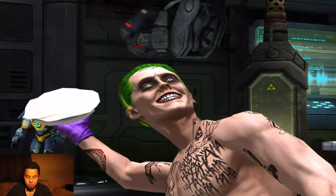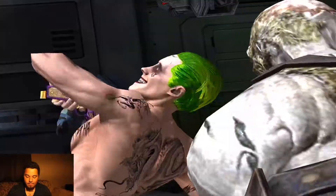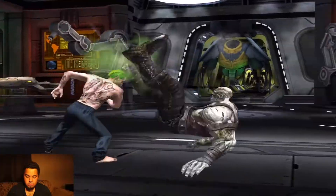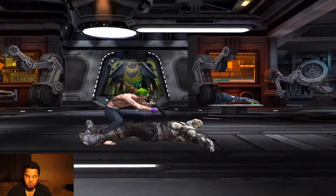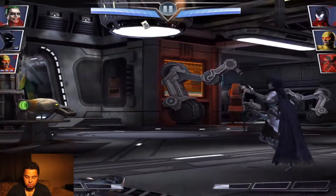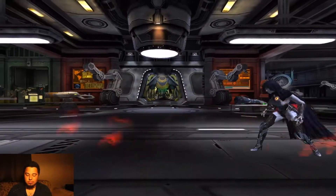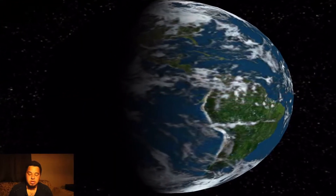We're gonna go ahead and do super attack with Joker to get someone out of there. Switch to super — super! And she's done. Don't have to worry about her switching health with you — she's done and knocked out.